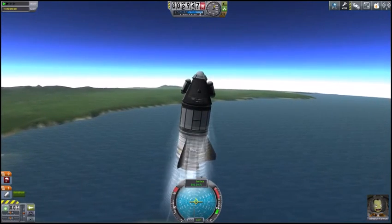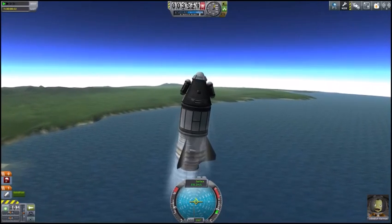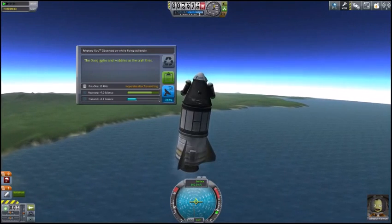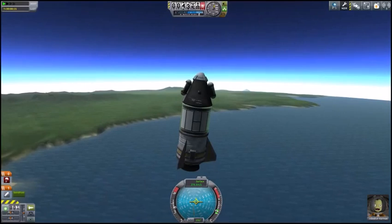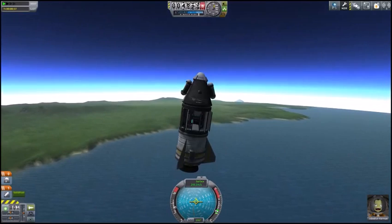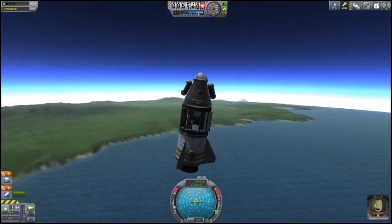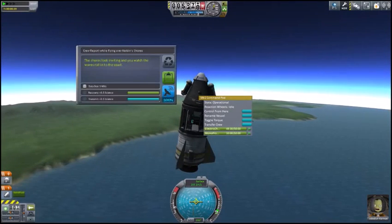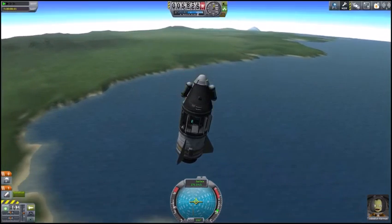While we're in flight above Kerbin, let's see if the Mystery Goo actually cares that we're in flight — it does, and it nets us 7 science. While we're up here we'll observe the Science Junior, which gives us 17 and a half science. We'll have Jeb look out the window for a crew report — 3 and a half science. We'll save the other goo canister for splashdown, when Jeb will do an EVA.